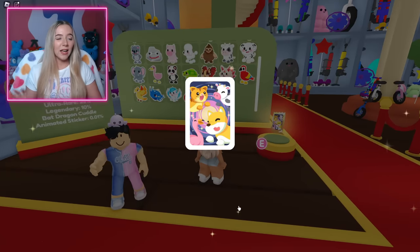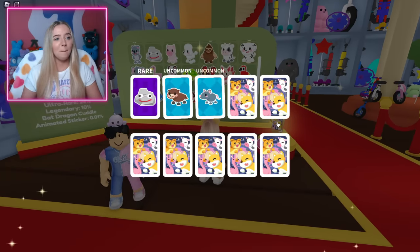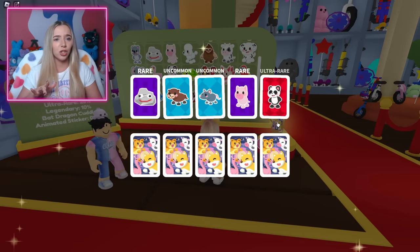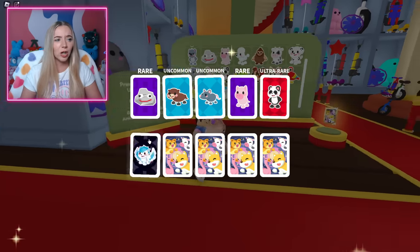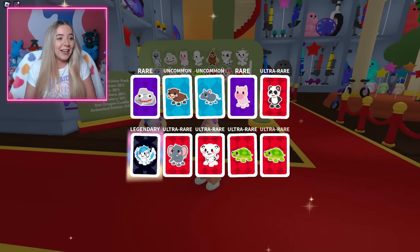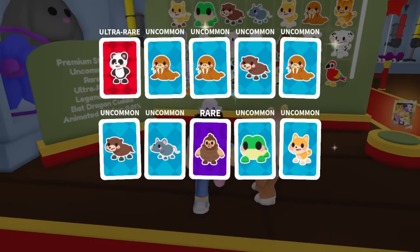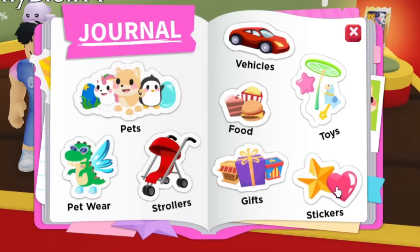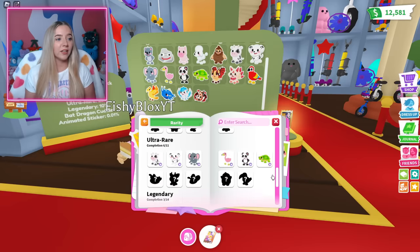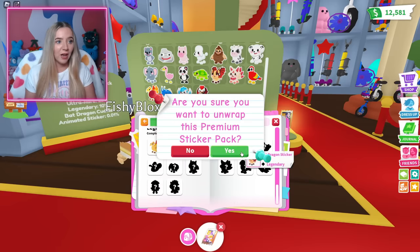Let's keep doing these packs. I feel like I maybe want to open until I can get all of them. Oh, it does a little special thing when it's a legendary — it like shakes! I just got a legendary Pegasus. There's a sticker category in the journal now. This is perfect — it's going to help me keep count of the stickers I have and the ones I don't have.